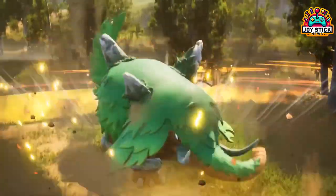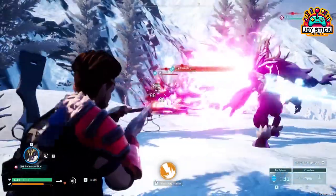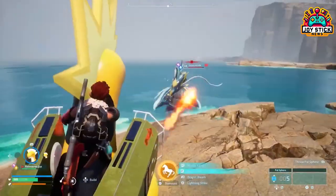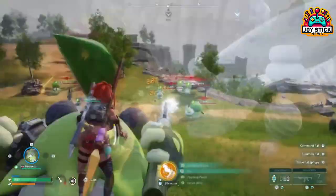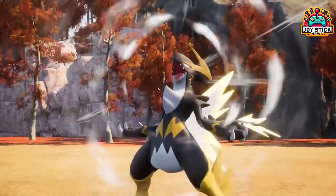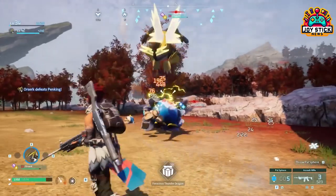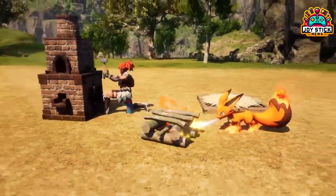Don't forget to take care of your Pals — provide beds and a feeding box to keep them happy and healthy. When it comes to choosing electric Pals, start with Univolts for their proficiency. Later, aim for Grizbolts — they're like the upgraded version, great for power work, and they can chop down trees too.